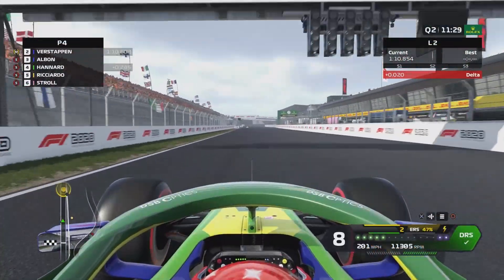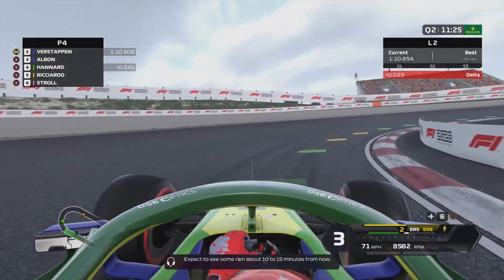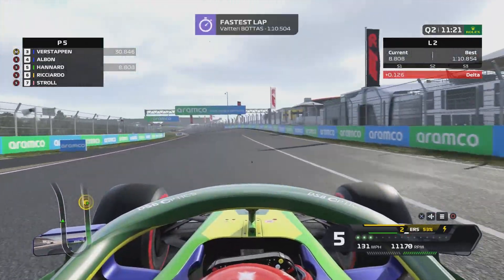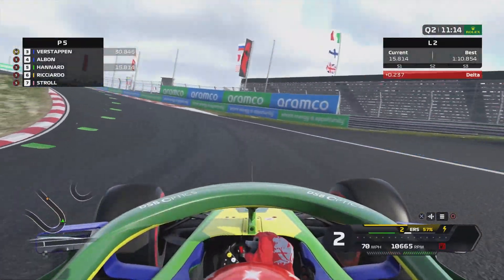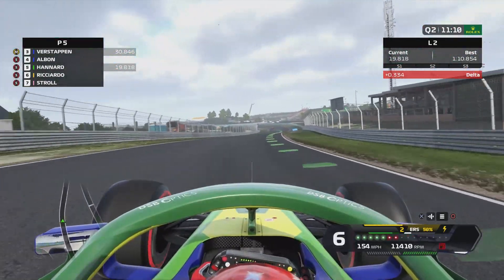Coming up to the line it's a 1:10.8 — so another tenth improvement there. That puts us fourth place at the moment, and crucially ahead of a lot of the guys you would maybe expect to be our challengers for Q3 — Ricciardo, Stroll, etc. Just behind the Red Bulls. I'm quite happy with that.